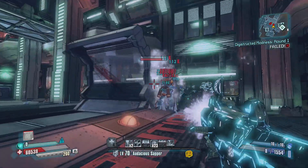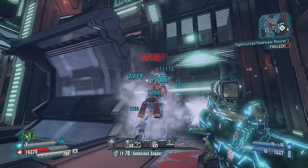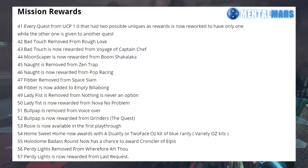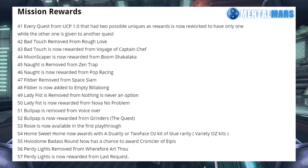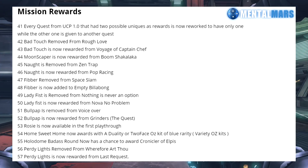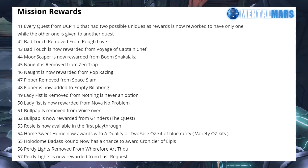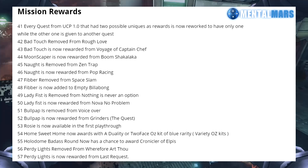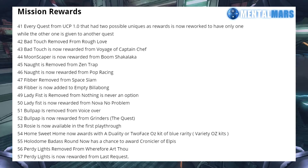Those are all the character changes. Now we can move on to general changes — some mission rewards and how they were reworked. In patch 1.0, some missions were given two possible uniques as rewards, and they didn't like that, so they reworked a lot of them. Each mission now only gives one unique, and the other weapon was moved somewhere else. The weapon Bad Touch is now rewarded from Voyage of Captain Chef.